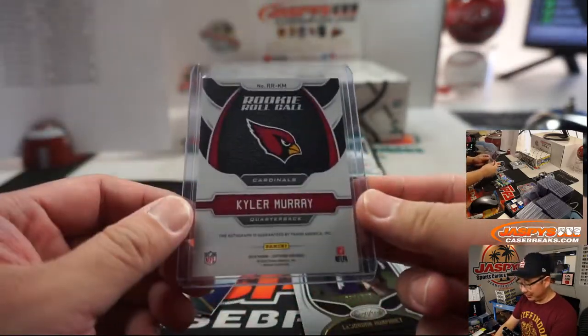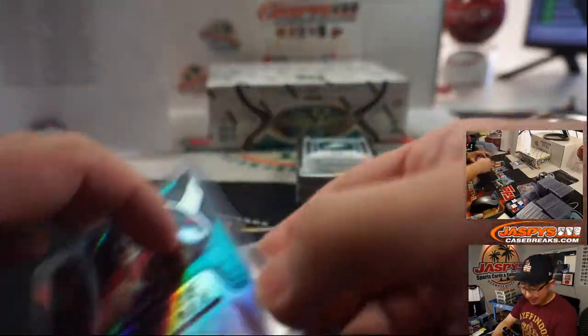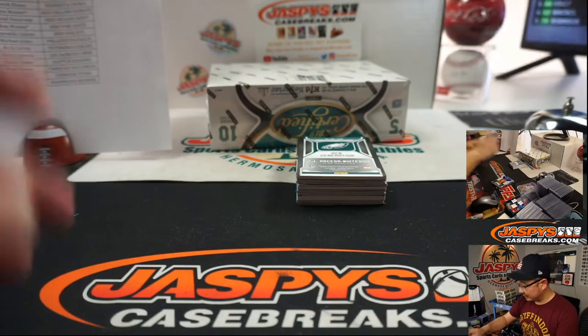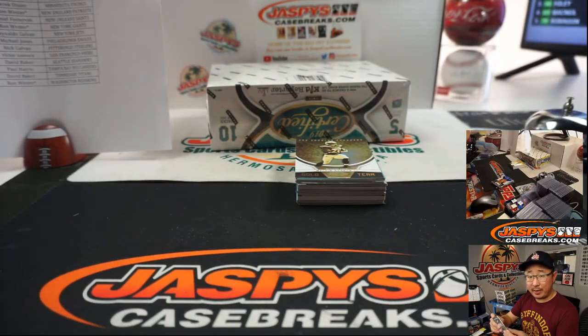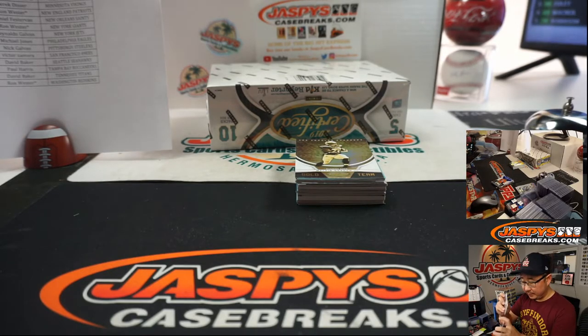Are we looking at a hot case here, folks? There's probably Daniel Joneses in there now. Kyler Murray RPAs are probably hiding in this case somewhere. If you read the item description, Iokua, you'll see how that blaster baseball break works — all the details are in there. Nice Kyler Murray!